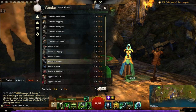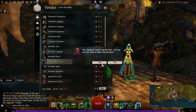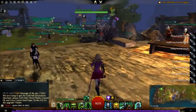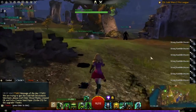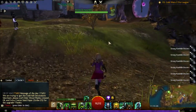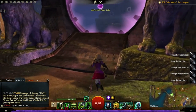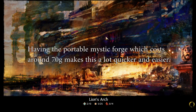Let's just buy eight of these gloves right now. Then we'll go to Lion's Arch and go to the Mystic Forge. When you drop four of these into the Mystic Forge, you actually get one glove that can be salvaged. And when you salvage them, you get leather sections off of them.